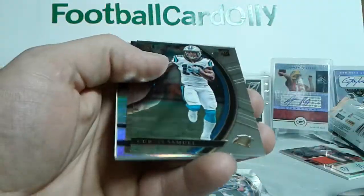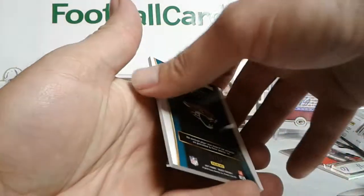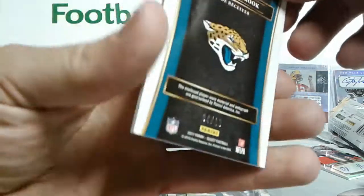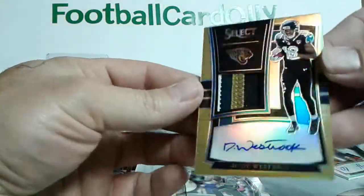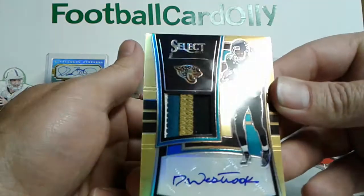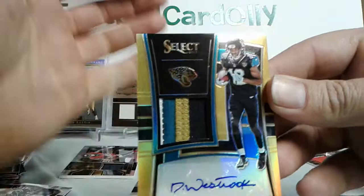Barry Sanders, Curtis Samuel, Dalvin Cook, Dalvin Cook — and four of ten. That's pretty cool, four of ten. Four-color gold — GD Westbrook. That is sharp.